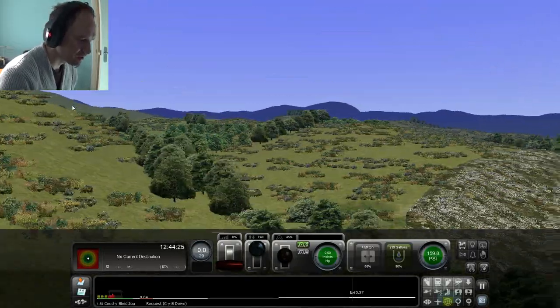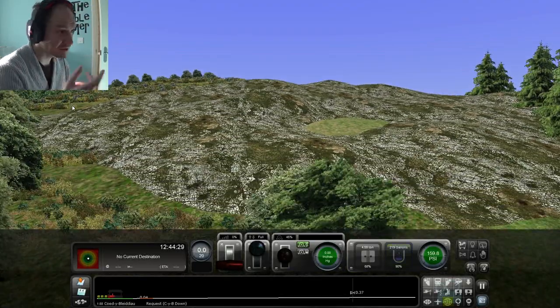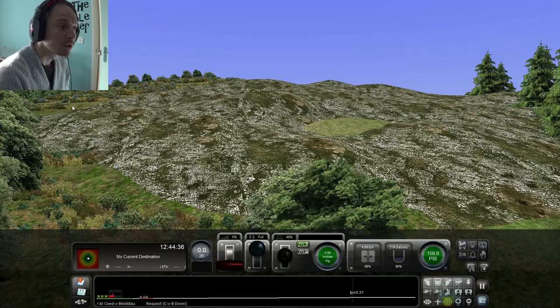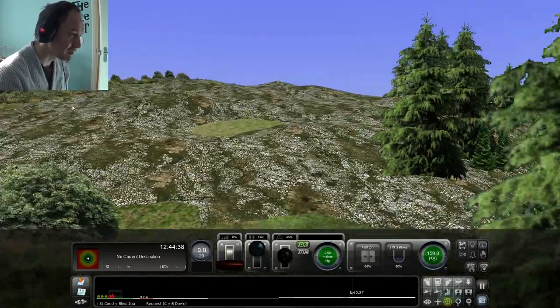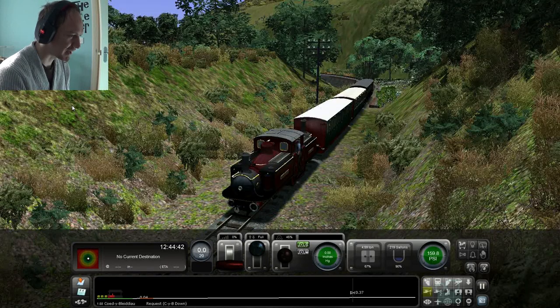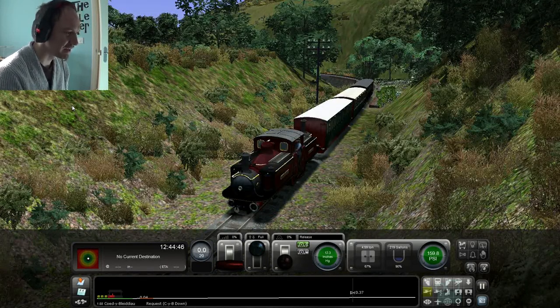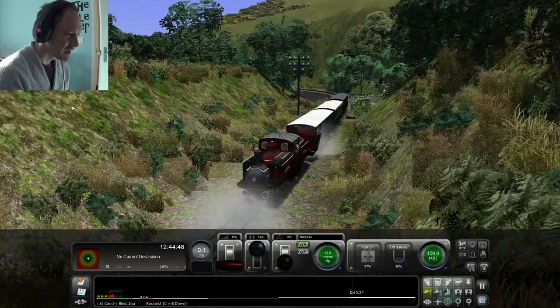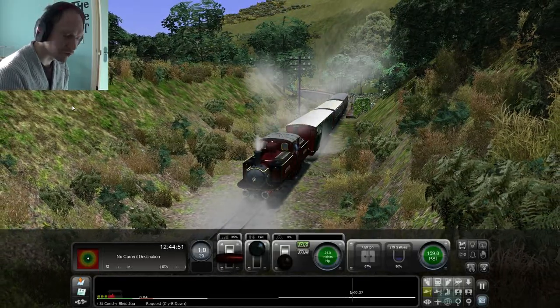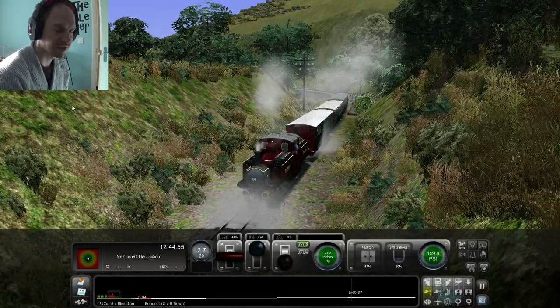What they've put in is this bit of mountainside here. It's a flat piece of asset that just makes the grass look a bit more rocky without having to paint it all the time. There's no way you're going to see that from track level. This is the amount of detail that's in this route — a wonderful amount of detail that really makes you feel like you've actually driven the Festiniog.